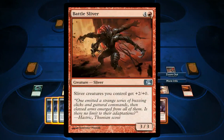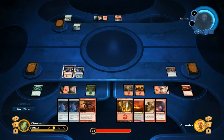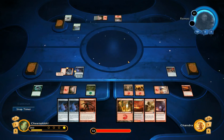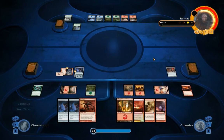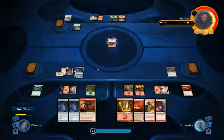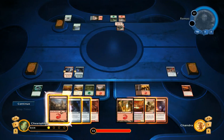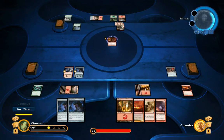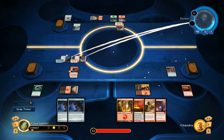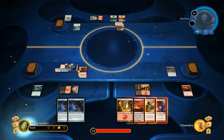I've drawn a Battle Sliver, which will be good, but I don't have the mana for it. So right now I'm just going to play a Sliver Construct and get in one damage. There's a card called Mad Prophet — you can tap it to discard a card and draw a card. Luckily I've drawn my Red Land, so I'm able to bring out the Battle Sliver. This goes well with the First Strike Sliver — we're going to see if he blocks. He's going to die because all my Slivers have First Strike and my cards will survive.